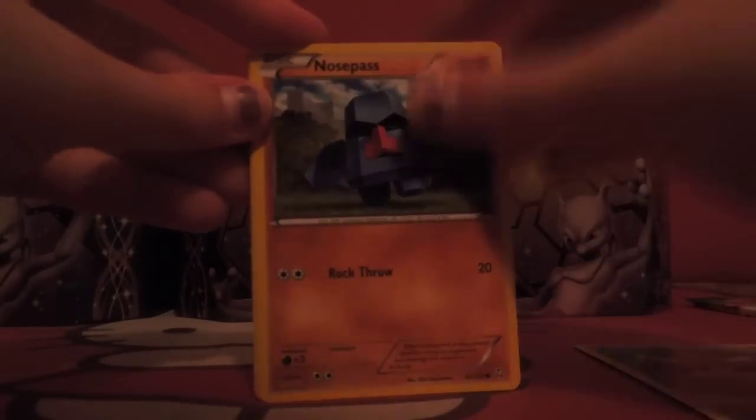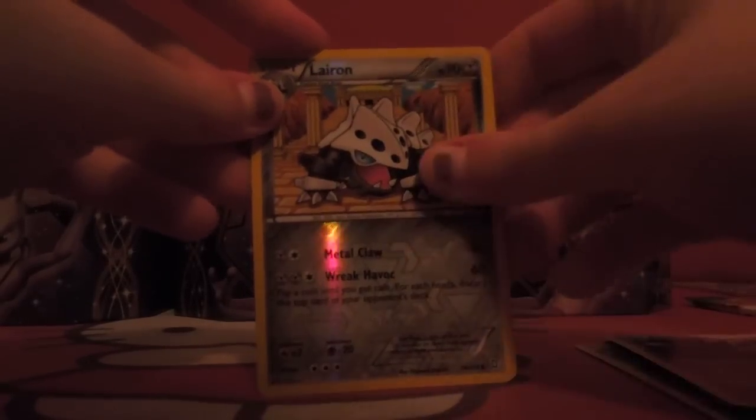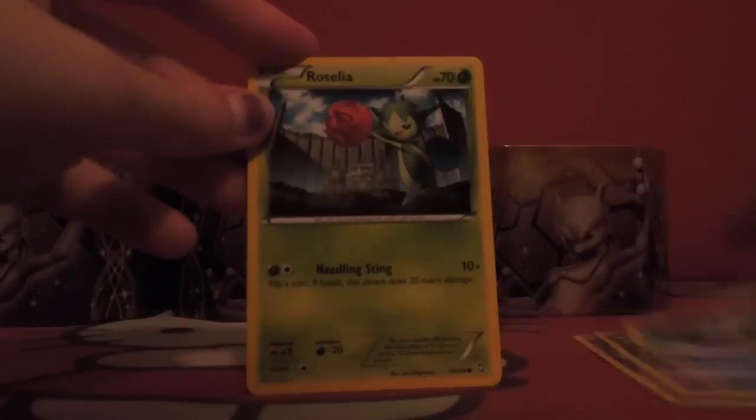Now on to the new packs. I feel like our other tins were way better. Tool Scrapper, Flaaffy, Gotharita, Larion, and Gigalith. Yeah, our other tins were definitely better - unless there's some amazing card in here, which I highly doubt. Trubbish, Drifloon, Golett, Ferroseed, Roselia, Skiploom, Gabite, Emolga, Palpitoad, and Gyarados. Nope, I was correct.